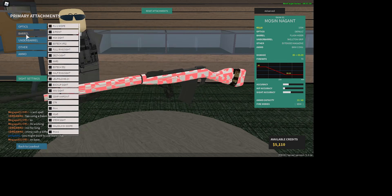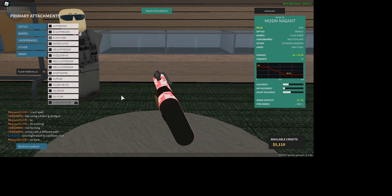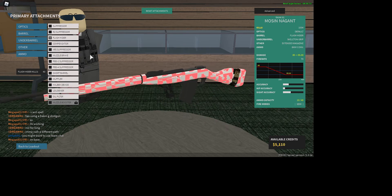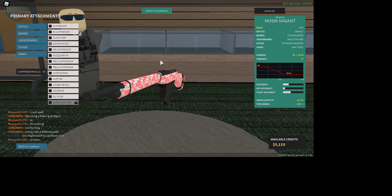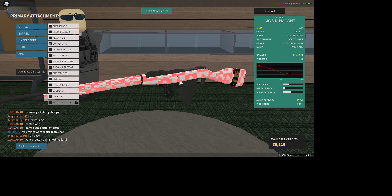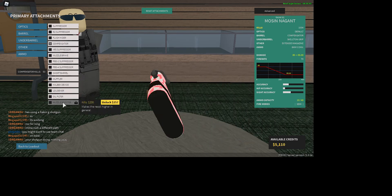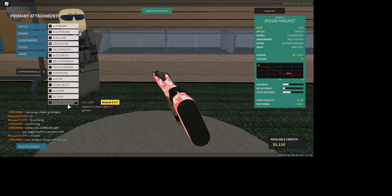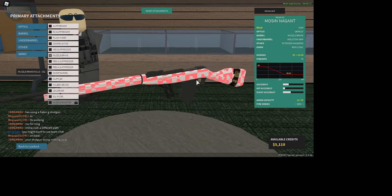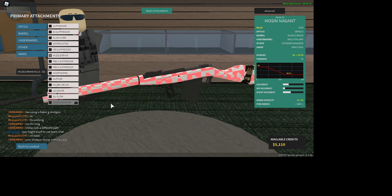With barrel, there's really two good attachments that I would consider kind of the best. They are compensator and muzzle brake. Compensator reduces your horizontal recoil, so the gun shakes a lot less when you shoot. Muzzle brake reduces your vertical recoil — it goes up less when you shoot.